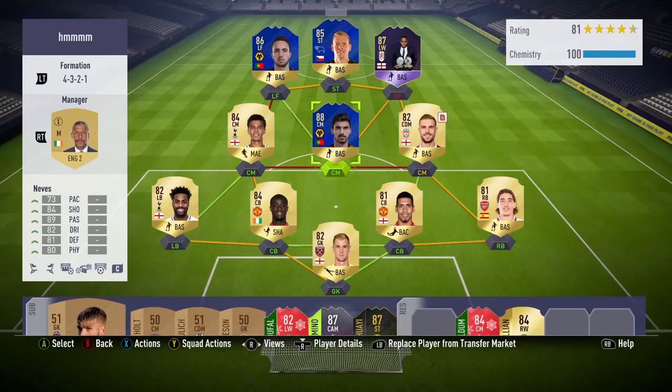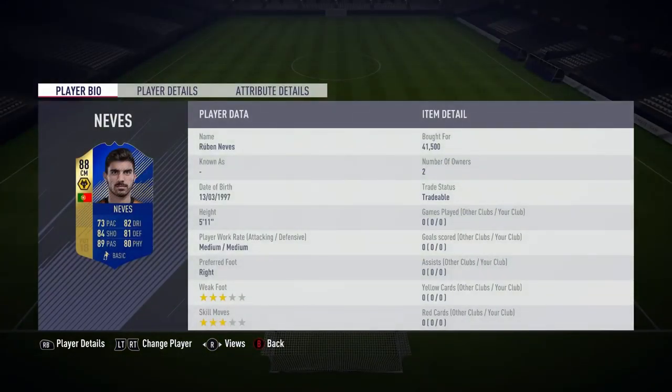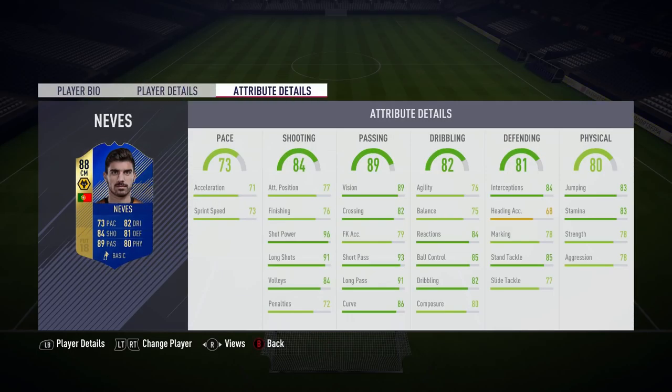Welcome back to another video. Today we're going to be chatting about the 88-rated Team of the Season Ruben Neves. This guy was born in 1997, which makes me feel incredibly old — in a few months he'll be playing in the Premier League while I'm probably still in my room making FIFA videos. If you could leave a like on the video that would be greatly appreciated. Drop a comment, let me know if you've used this guy, and also tell me which other Team of the Season cards you want me to try out.